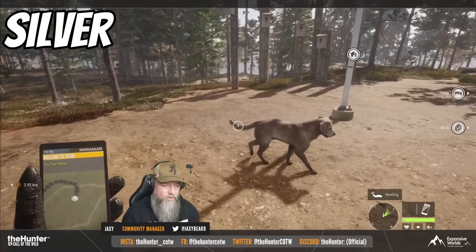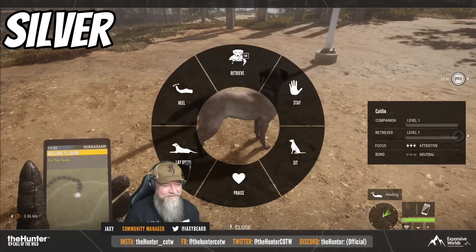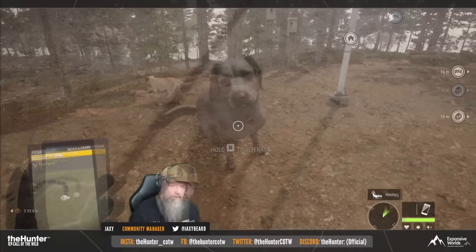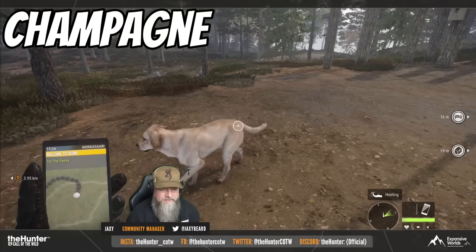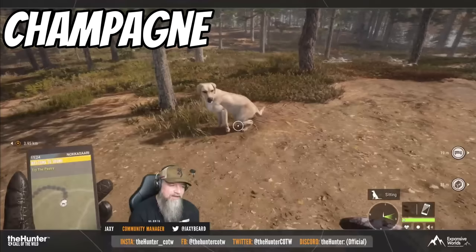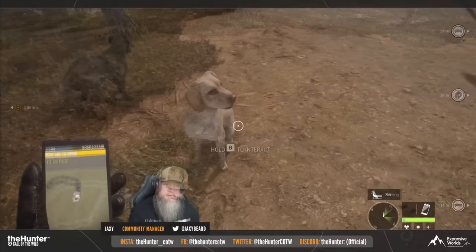There is going to be seven different fur types for the retriever dog, and they all look quite good in-game. The champagne and the silver are probably a couple of my favorites, along with the fox red, the black lab, the chocolate, the yellow lab, and the charcoal one. They all look really good, but that champagne and silver are definitely my two favorites out of all of them. You'll be seeing those in the background as we talk about them.